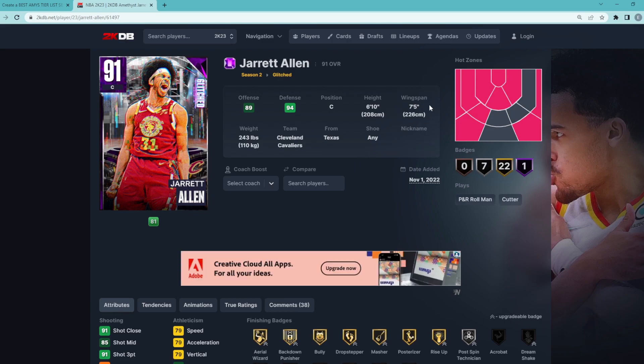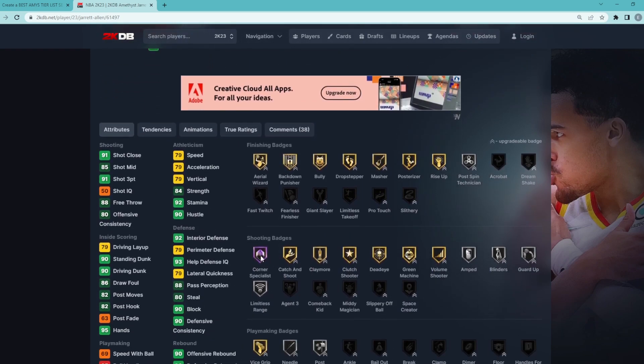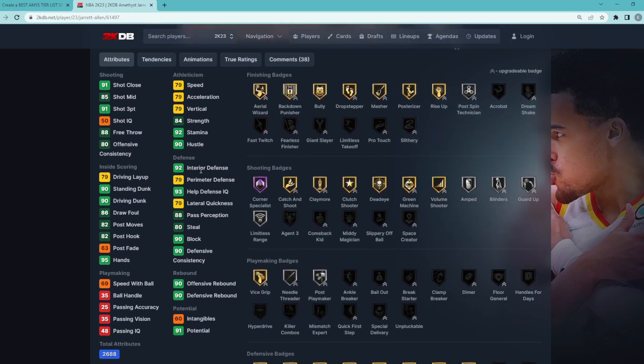He's 6'10 with a 7'5 wingspan, and this card as a center is just super well-rounded. He has a 91 three-ball with Hall of Fame corner specialist and some really good shooting badges, including gold catch and shoot, claymore, Deadeye, Green Machine, silver amped, blinders, guard up, and limitless range. On the defensive end, he's got a 90 block, 92 interior defense, 79 lateral quickness, 79 perimeter — so it's not like he's going to be a bad perimeter defender — and an 80 steal.